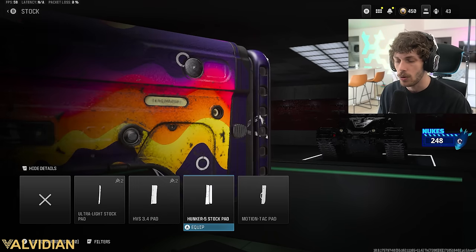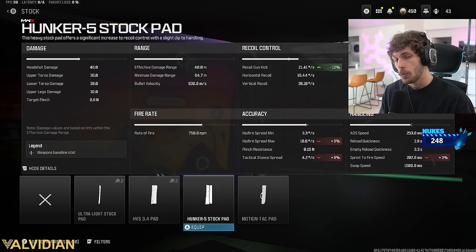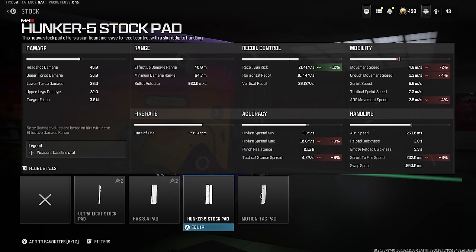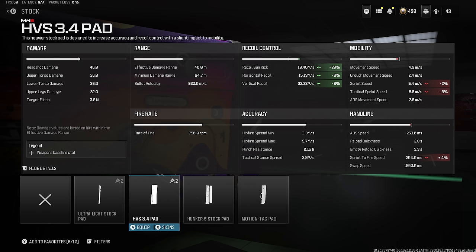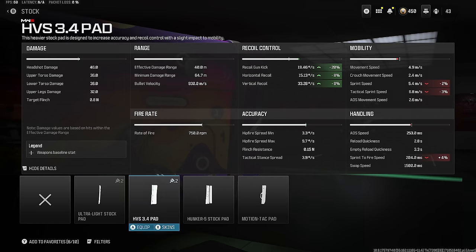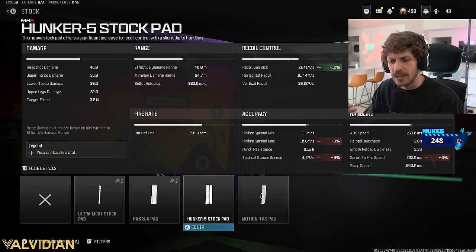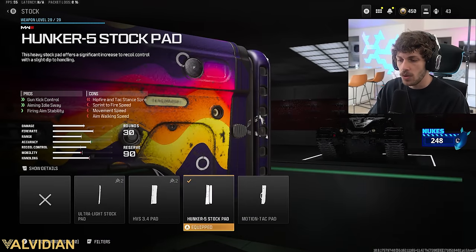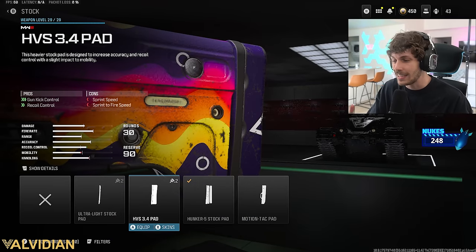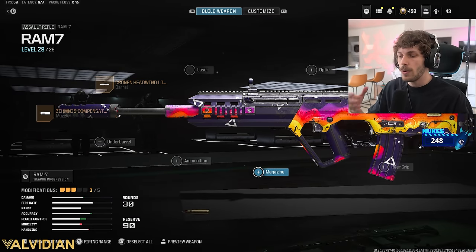For the next attachment we need a little more recoil control, and there are two options: the 3.4 Pad or the Hunker 5 Stock Pad. I've been really liking the Hunker because when you look at the detailed stats, we are not losing sprint speed or tactical sprint speed. With the 3.4 Pad we lose both. I don't really notice the ADS movement speed loss we get from the Hunker either. Try both out - I'm currently really liking the Hunker 5 Stock Pad.